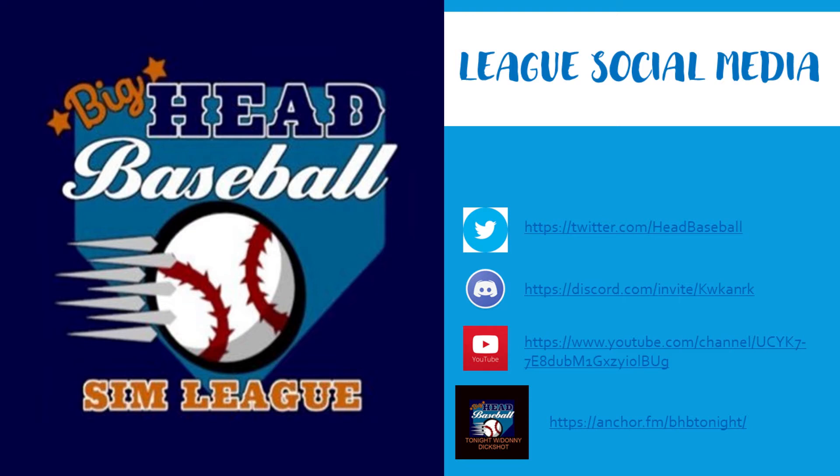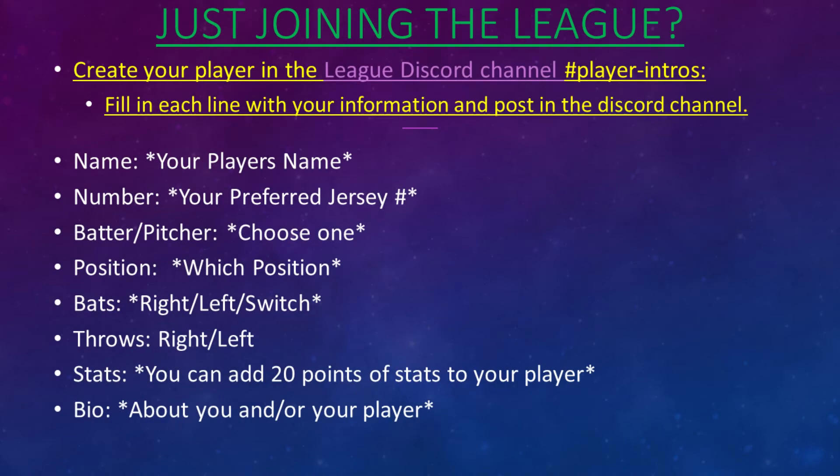First, of course, you want to join the Discord server. Next, your initial setup of your players starts in the Player Intros channel. This is where you pick your player name, jersey number, the type of player — whether it's a batter or pitcher — and some other options, including your player's bio. If you look at some of the previous bios, people have been pretty creative and entertaining.